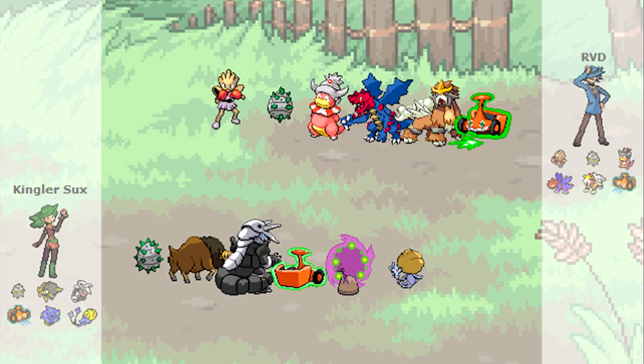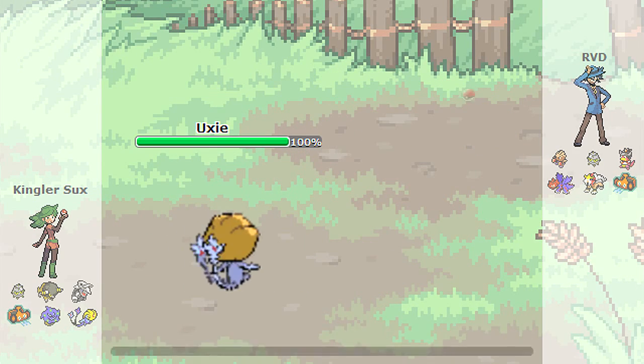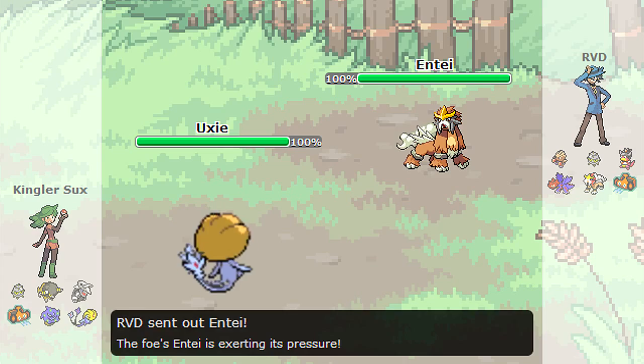Unfortunately, I am going to be on the other side of the field, so I am RVD and my opponent is KinglerSucks. Looking at threats on my opponent's side of the field, Spiritomb and Buffalant are really the two main things I am going to have to watch out for depending on what kind of sets they are. But seeing that nothing on his team can really take a hit from my Choice Band Entei, I am going to be leading off with that as he leads off with the Uxie.